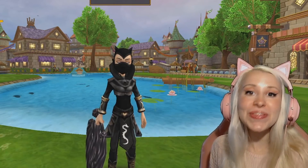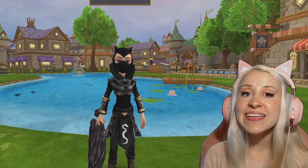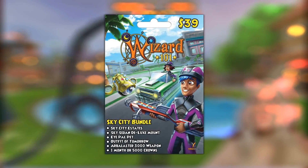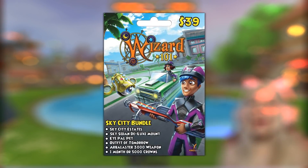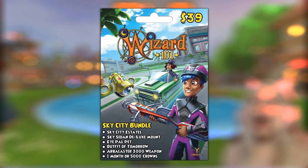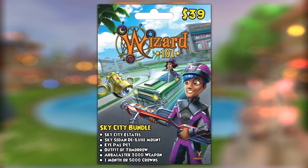Today I'm going to be showing you the new Lemuria bundle that was literally just released less than an hour ago. It's called the Sky City bundle and it comes with the Sky City Estates, the Sky Sedan Deluxe Mount, the iPal Pet, the Outfit of Tomorrow, the Arbalaster 3000 weapon, and one month of membership or 5,000 crowns. Obviously, I got the crowns.